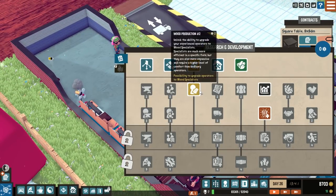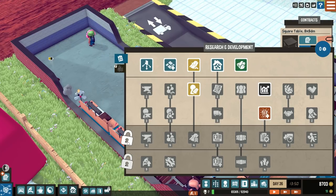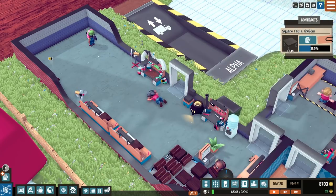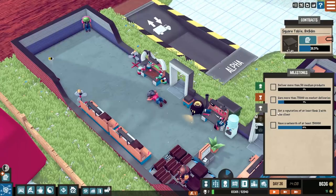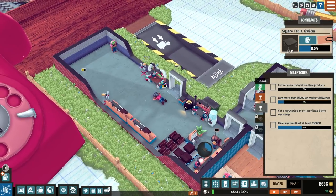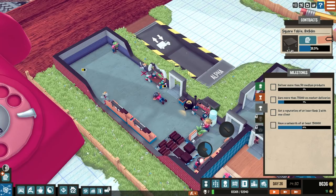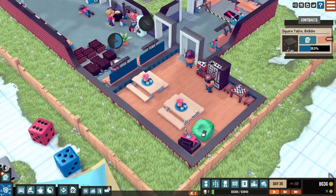In terms of research points, I currently haven't got any. Some things are locked — you need a silver milestone to unlock them. The milestone progression goes: tutorial, bronze, silver, gold, platinum — or maybe diamond at the top. We've got that working. Three idle workstations still, but at least the active ones are working alright.